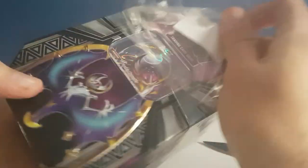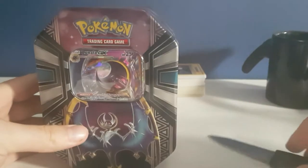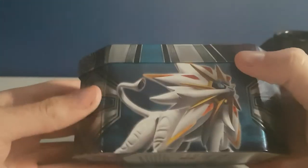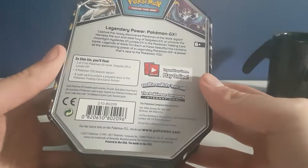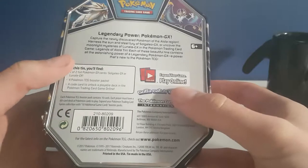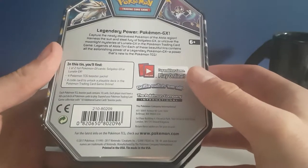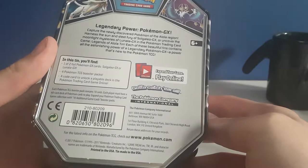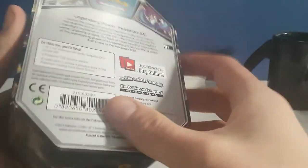Give me the box! This is a bucket made out of plastic — it looks nice. So what's inside this thing? You will find one of two full Pokémon cards. I hope I got both of them, plus four Pokémon booster packs — nice! And a code card to unlock a playable deck in the Pokémon Trading Card Game Online.